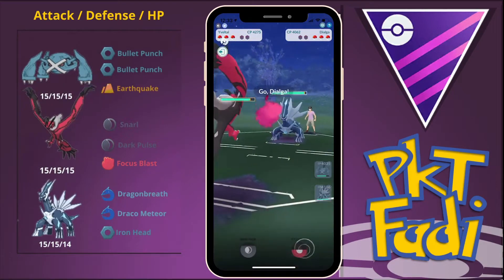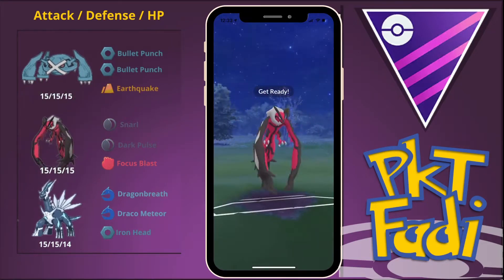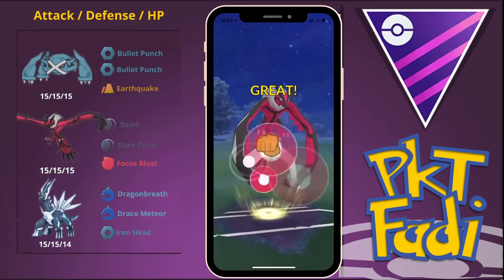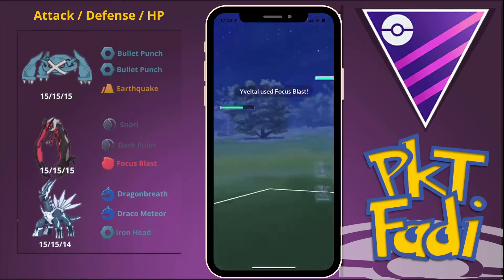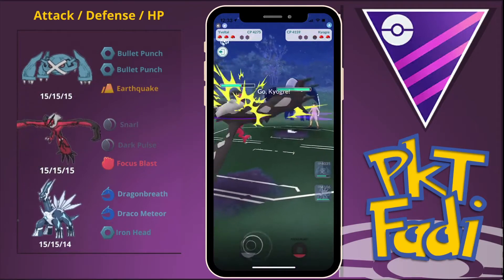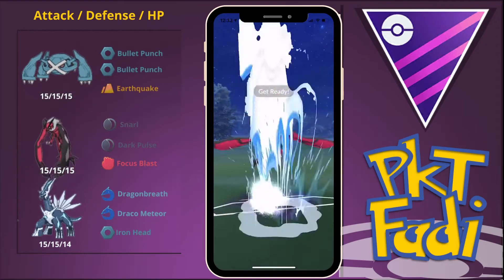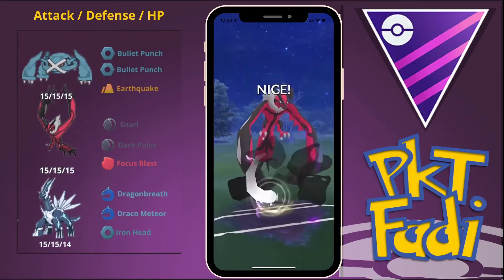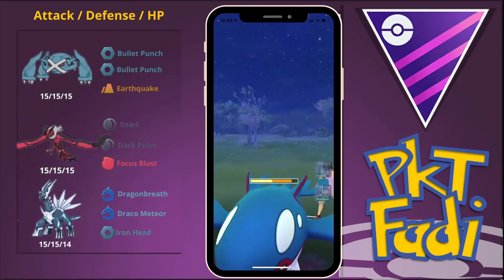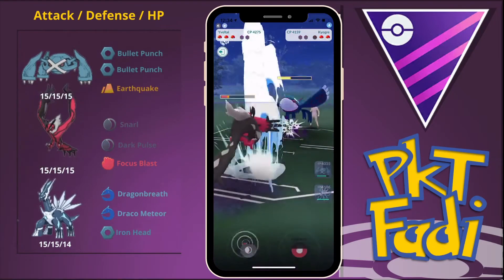They have a Dialga, and this is why I prefer running Focus Blast over Hurricane. I've had a lot of people telling me to use Hurricane, but Focus Blast from this range can KO a Pokemon like Dialga or a Melmetal. Their final Pokemon is going to be a Kyogre. We want to do as much damage as possible with these Dark Pulses, but I'm pretty sure the Kyogre will take us out first — we can still do a lot of damage before we go down, so we keep Dark Pulsing until they use a potential Surf.